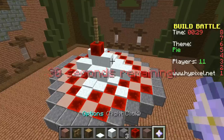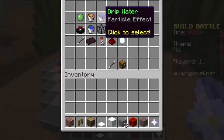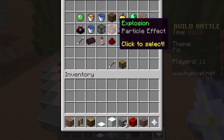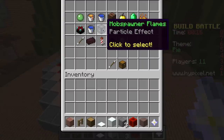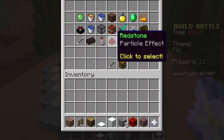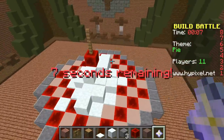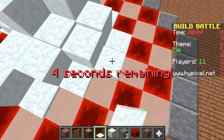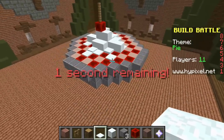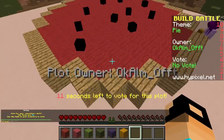Let me see if I can add a particle that looks like it's steaming — drip lava, drip water, happy, angry, splash, witch, magic, explosion, bubble, cloud... I don't think I like any of these. I'll leave it just like this. I really like it — it looks cool. I'm happy with this pie, it looks very delicious!